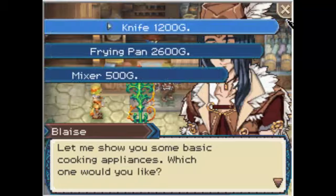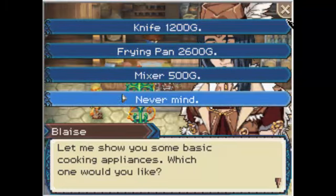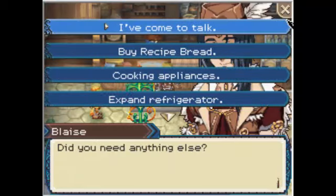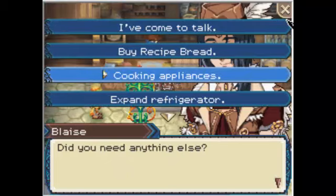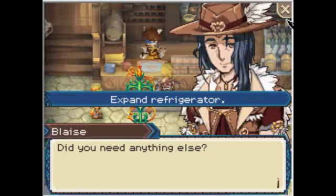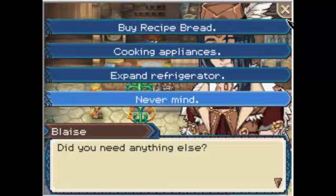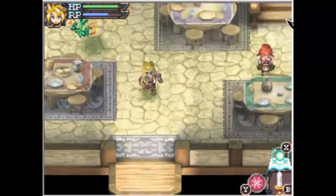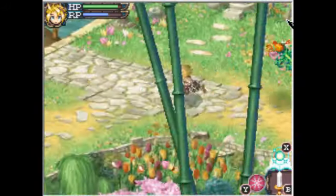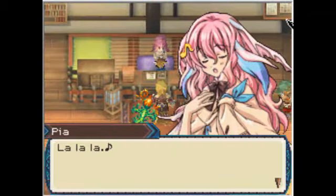The three basic cooking appliances are the knife, fry pan, and mixer. After buying those three, you get the advanced ones: the oven, blender, and steamer. You can also expand the refrigerator for 30,000 G. If you want a forge or equipment to make weapons and medicines, that's for later in the game after you beat the second dungeon.